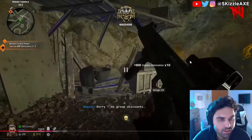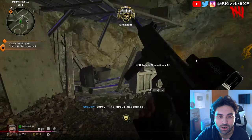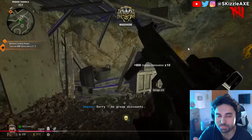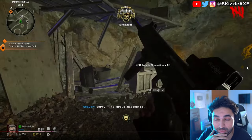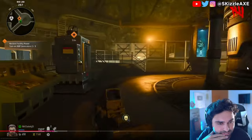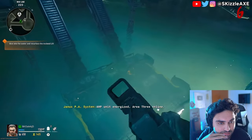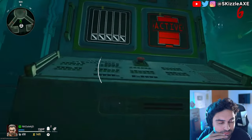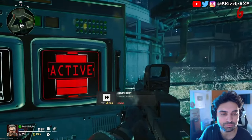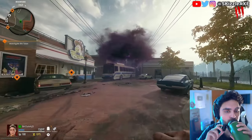Your second generator is in the living quarters opposite the Juggernog machine — activate it and defend it for 30 seconds. The third and final one is underground in the bio lab. Once you've defended all three successfully, in order to access Pack-a-Punch you'll need to dive into the water and resurface the inclined lift by holding Square at the button, which raises the platform out of the water giving you Pack-a-Punch access.